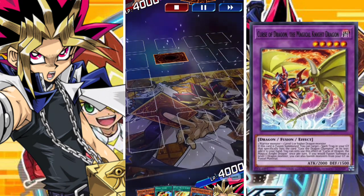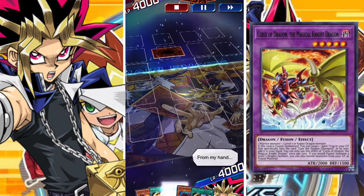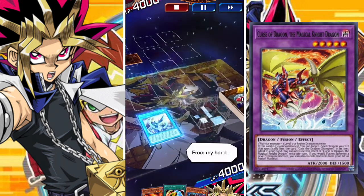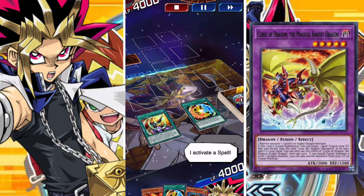It's my turn. I draw a card. From my hand, I activate a continuous spell. From my hand, I activate a spell.